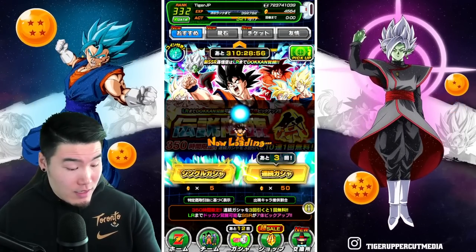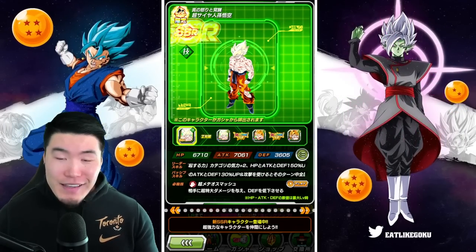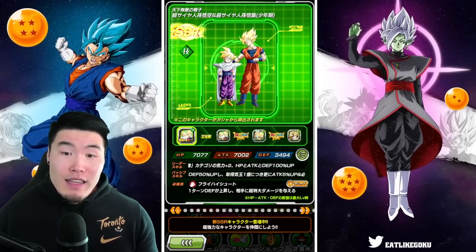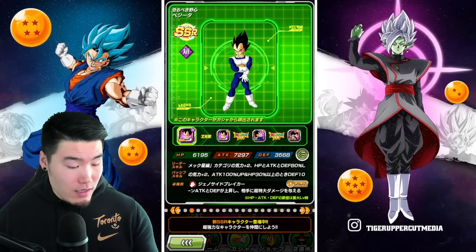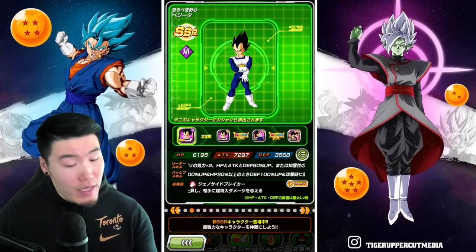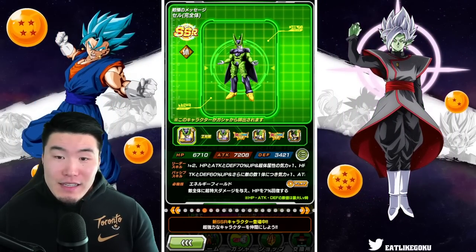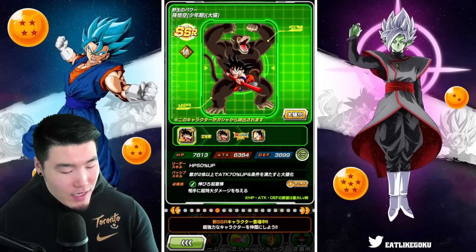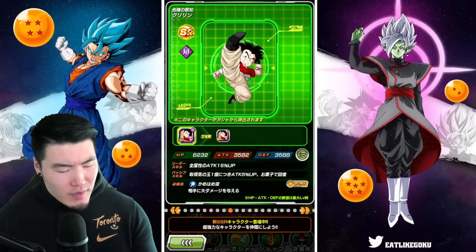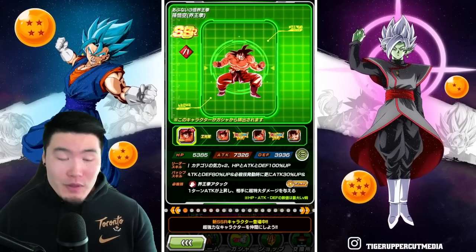The banner is looking pretty solid, especially with that LR Birdku, which I definitely want in this account. These guys are still good, really really good. And with Extremes of Awakening, very good. Just an all-around extremely solid banner — there's a lot of these LRs that I would love to pull.